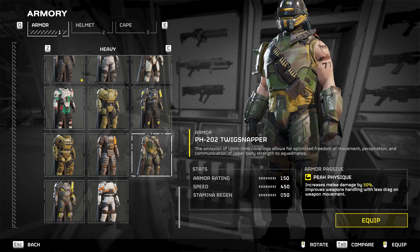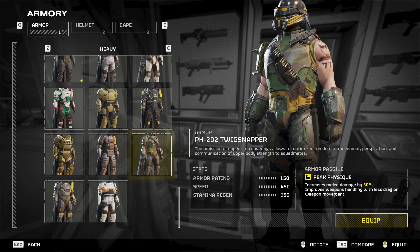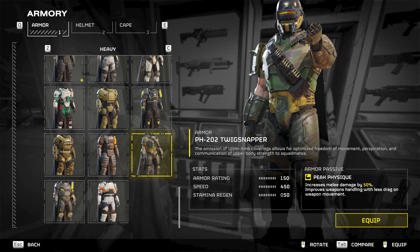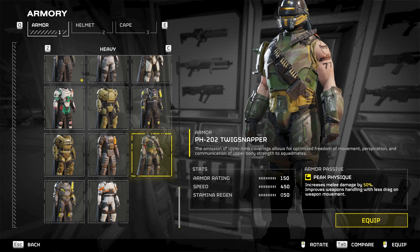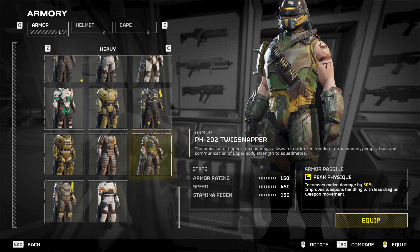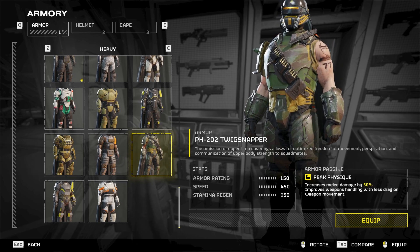It gets a little bit interesting when we start to have this armor for peak physique. What I want to bring attention to is how there are extra ammo pouches on this Helldiver's belt right here. When I see extra ammo, I'm thinking maybe the primary weapon should give the Helldiver an extra 3 magazines. Is that OP? Well, that's just what the armor design visually tells me.